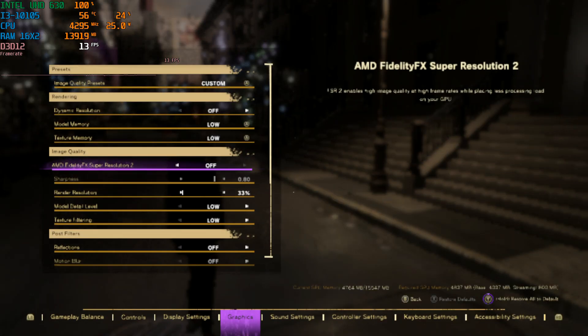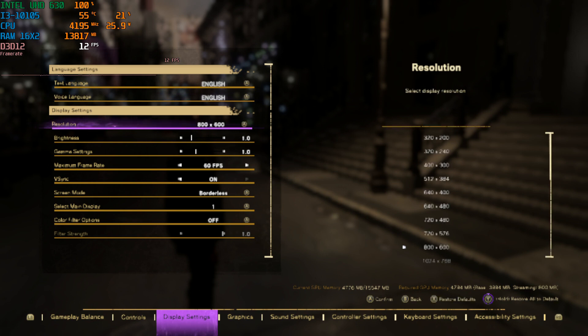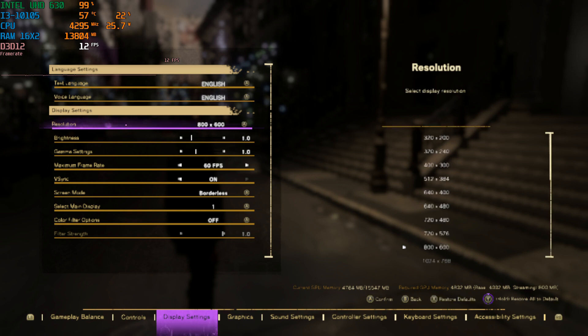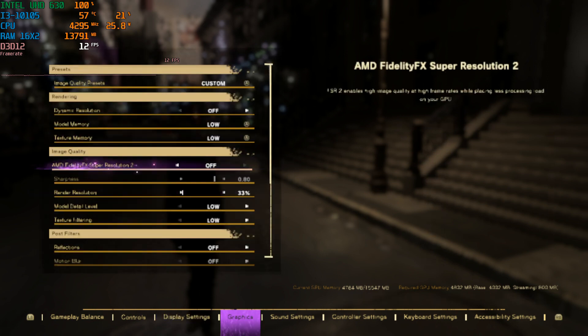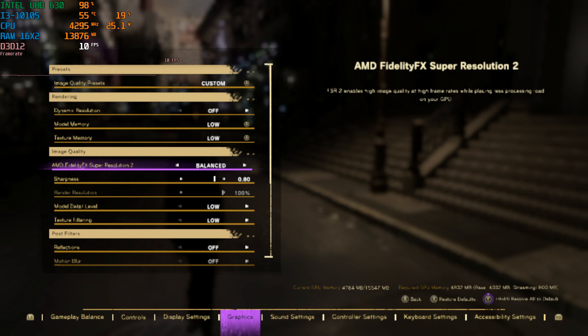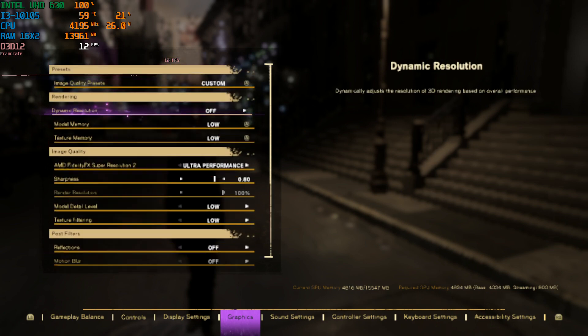You guys have been requesting me to test this on the UHD 620, but man, getting around to that is going to be difficult. I thought the fastest thing would be the 630, which isn't much faster except the CPU is much better. So if it struggles here, it means it's going to do even worse on the 620. I'm running at 800x600 on the lowest preset. I'm not using FSR but I will be now — I'm switching to Ultra Performance FSR on the low preset.